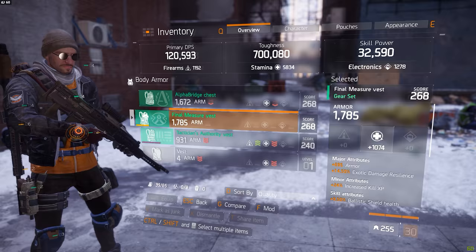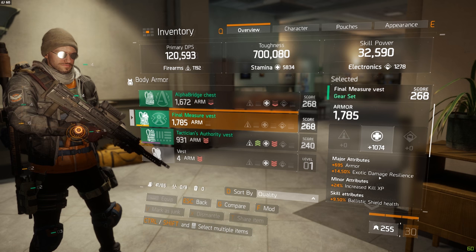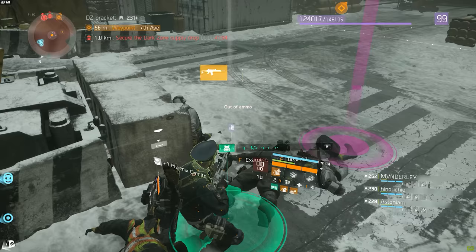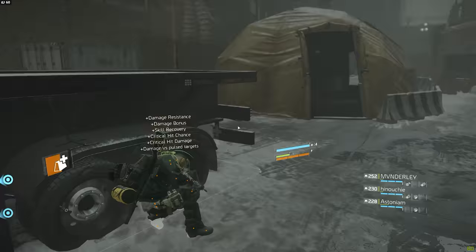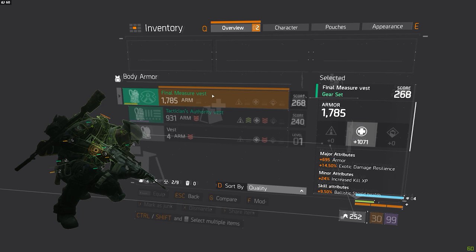For the body armor I'm using a Final Measure vest — it's the first of the two-piece Final Measure that I'm wearing. I have actually been very fortunate with body armor pieces, as on paper it is the hardest item to get a good roll for simply because besides the main stat it has two major attributes instead of one. But when I was playing on the 1st of July I actually found three Final Measure vests while farming in the dark zone and all of those had 750 or higher main stat. All of those also rolled with extra armor, so all I had to do was pick the best of the three and then roll exotic damage resilience as the second major attribute.